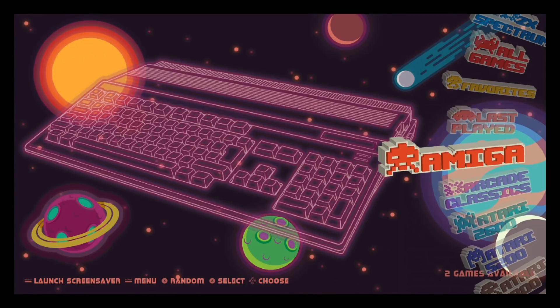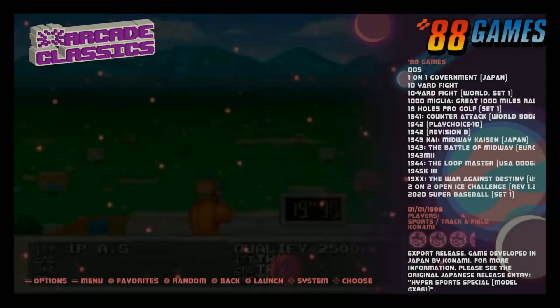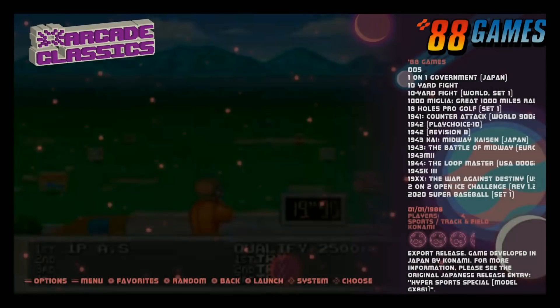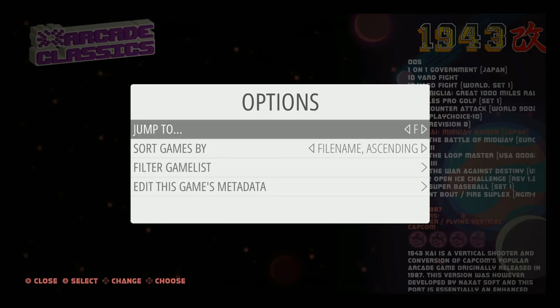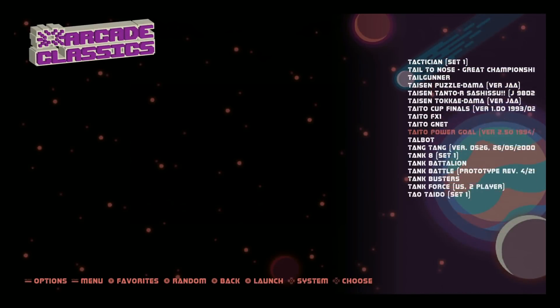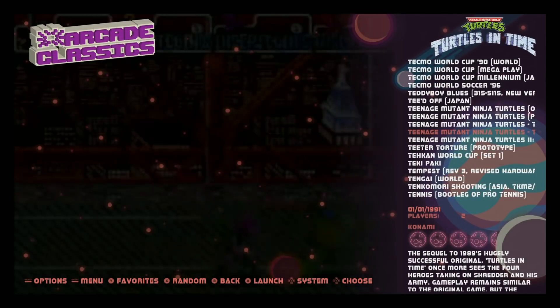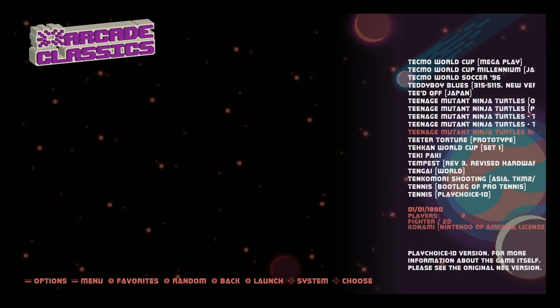Going down the list: Amiga, two games — it's probably none, yeah, you can actually get rid of that. Arcade Classics — now this is really what makes it great. Mad Little Pixels supposedly went through all this arcade pack so there are no duplicates. You can hit select and search for a particular game, like going down to T for The Simpsons or Teenage Mutant Ninja Turtles. Should have them all — you have Teenage Mutant Ninja Turtles, two-player and four-player.